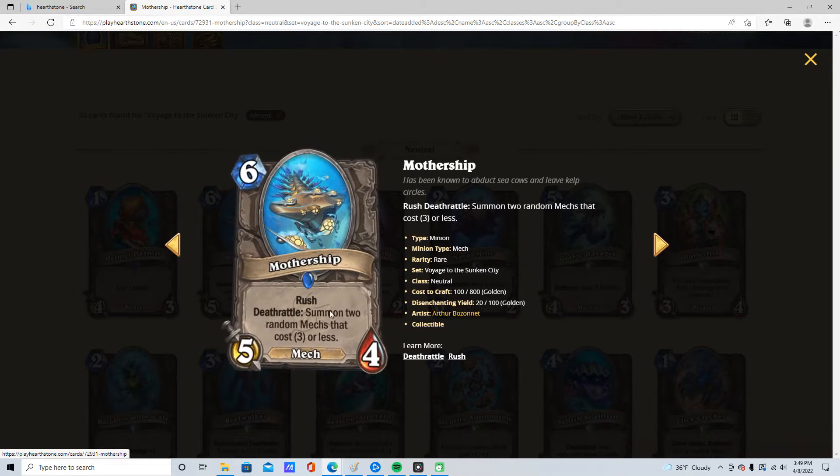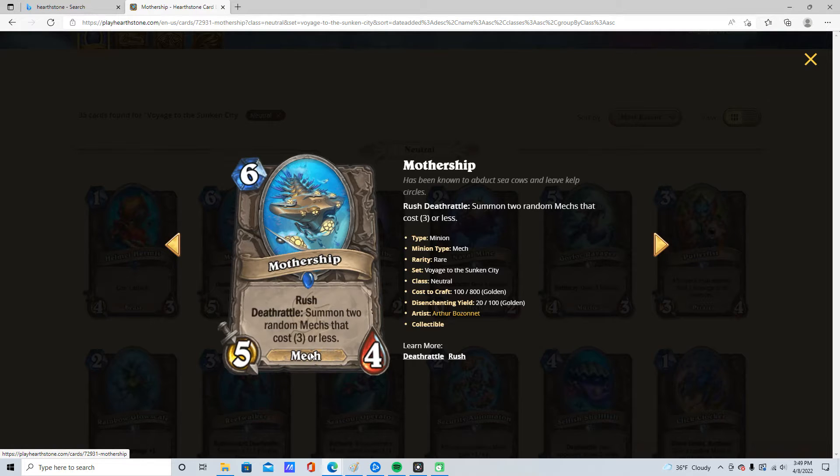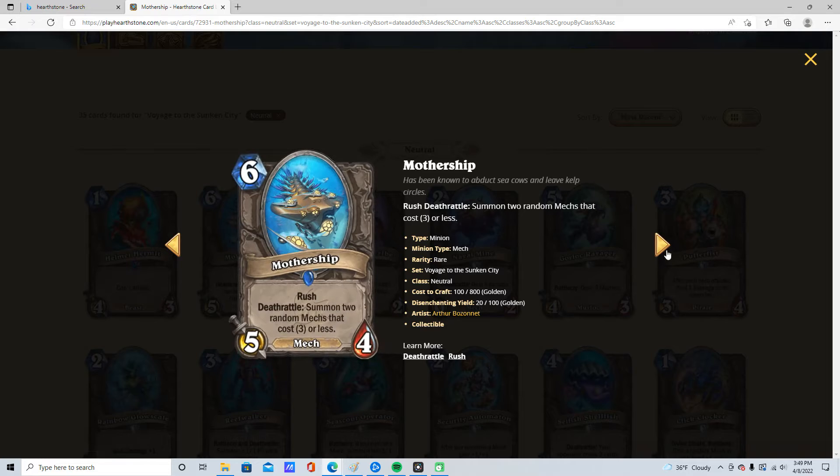6 mana, 5/4, Mothership, Rush, Deathrattle: summon 2 random mechs that cost 3 or less. I think it's alright, 2 star. It is a very expensive mech, and I think that's counting against it, but maybe someone finds something to do with it — but I don't think it's going to be very good.